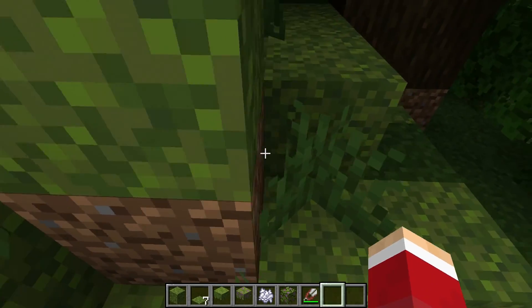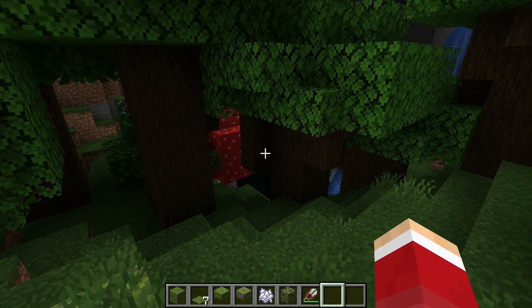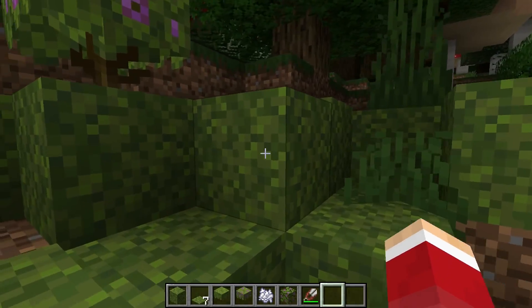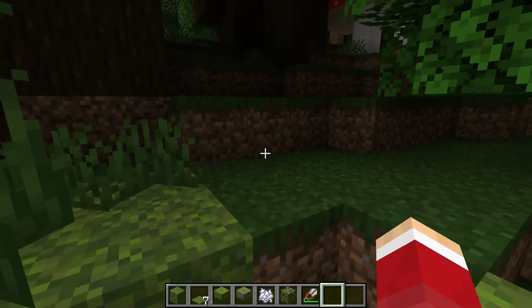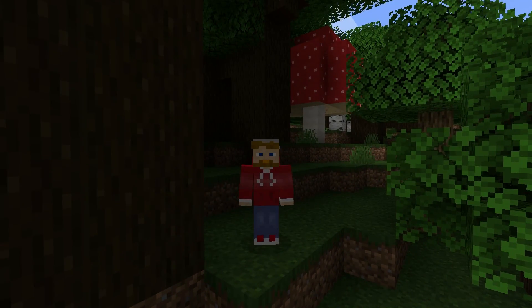Of course, it takes up your dirt. So if you have a good supply of excess dirt, you can just keep placing it down and turning it into moss blocks like this. So it's a good use for your excess dirt. Well, that's it — those are moss blocks, and that is how you get them.